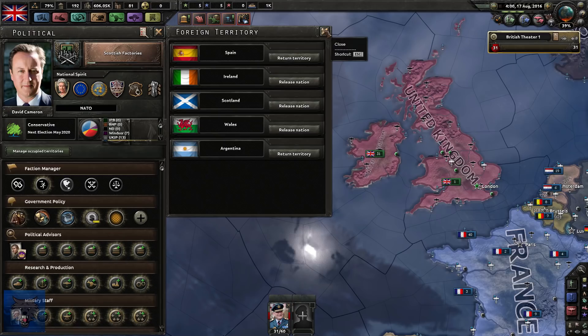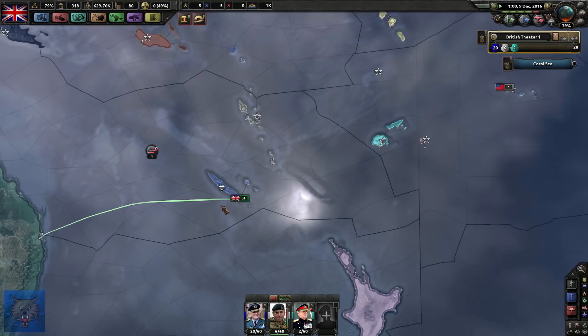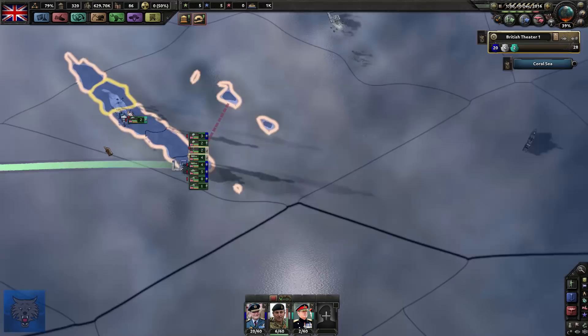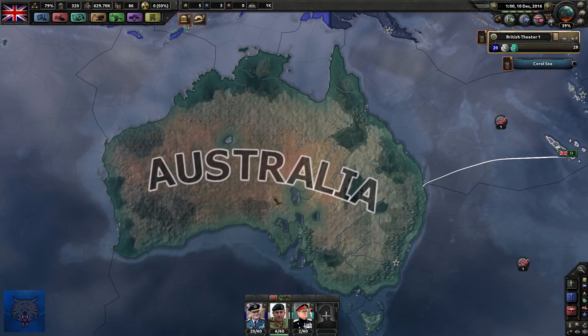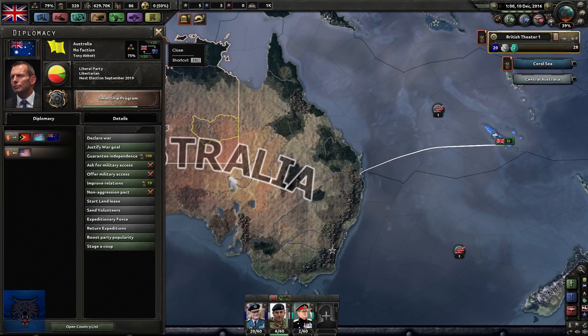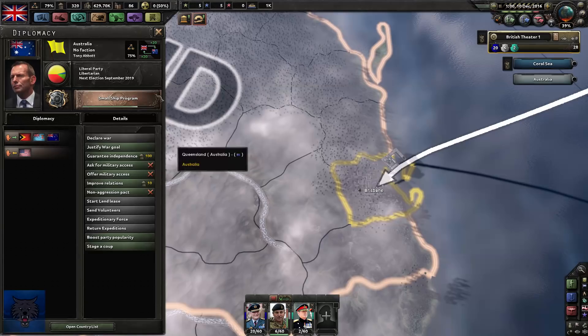Now after defeating the Irish, we need a new penal colony - we need a prison. Why not take the entirety of Australia? We're going to do a naval invasion from New Caledonia. Tony Abbott is currently Prime Minister. Those Queenslanders won't expect what's coming - too busy doing schoolies, beached up bogans.